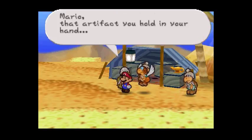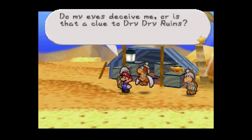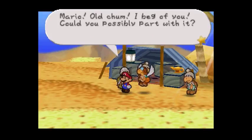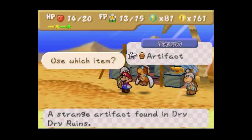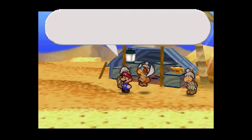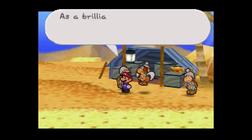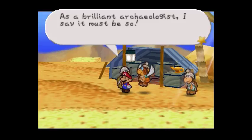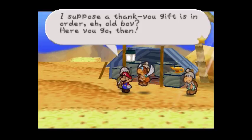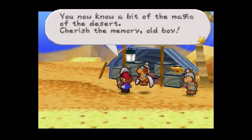Mario, that artifact you hold in your hand looks quite important. Do my eyes deceive me, or is that a clue to Dry Dry Ruins? Mario, old chum, could you possibly part with it? Yeah, sure. Cheers Mario — smashing, really old boy. Soon the mysterious Dry Dry Ruins will rise from the sands. As a brilliant archaeologist, I say it must be so. A thank you gift is in order, old boy — here you go. I got a star piece! You now know a bit of the magic of the desert — cherish the memory, old boy.